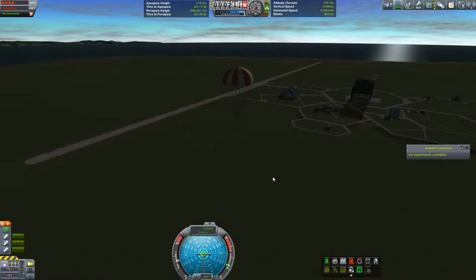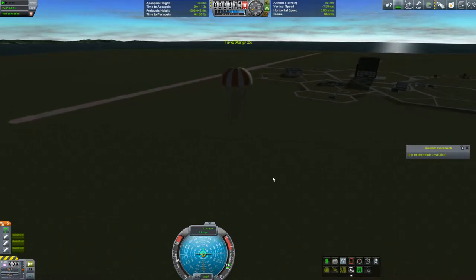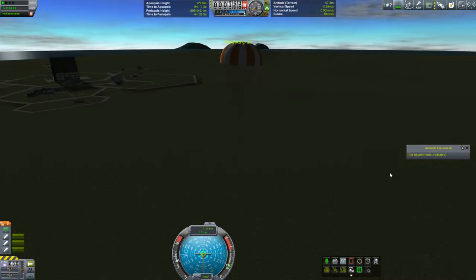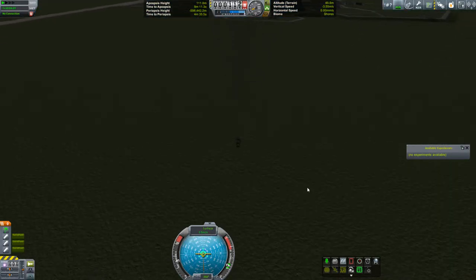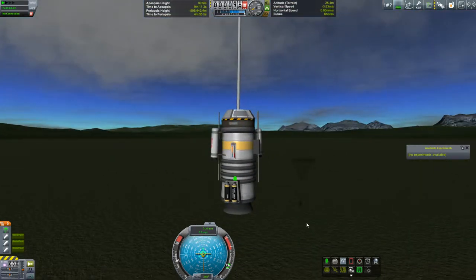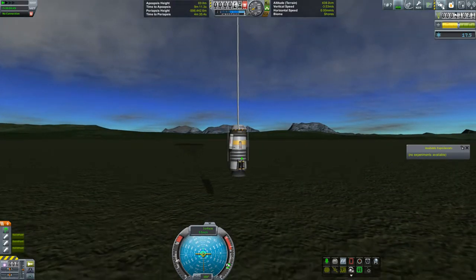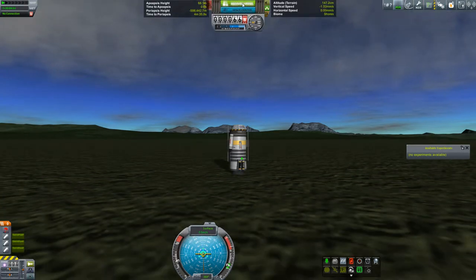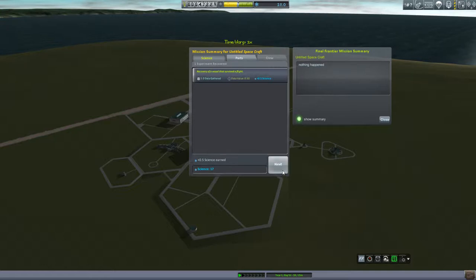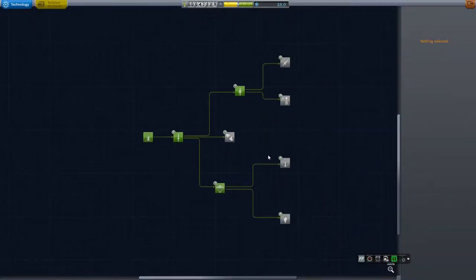We're going at 3.6 meters per second, so we should not have any damage. Completely out of battery power. 17 and a half science, and we'll get a smidge back when we recover it. Another 0.5 — so we're up to 17, which is not enough to unlock anything else.